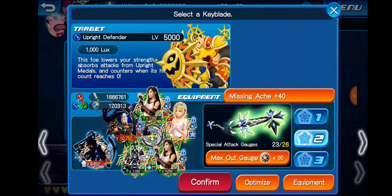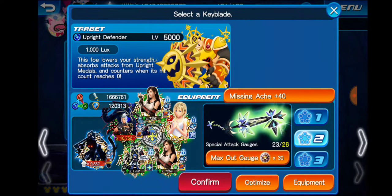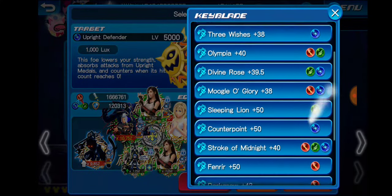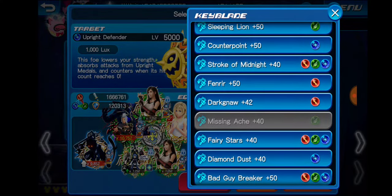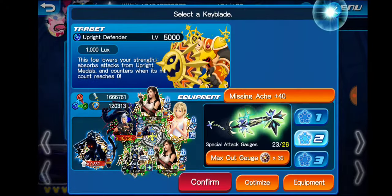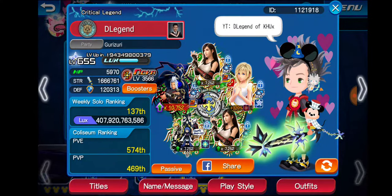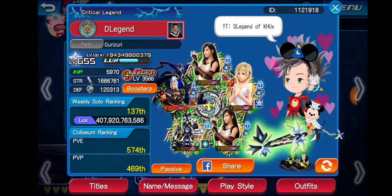Play around with it, you guys. Good luck with this. Let me know in the comments below if you need any help. Get those magic gems so you guys can upgrade your Keyblades. Right now I have four Keyblades that are level 50: Sleeping Lion, Counterpoint, Fenrir, and Bad Guy Breaker. I'm hoping to upgrade everything else because of the passive effects, as I talked about in my other video. I'll probably leave a link to that video in the description below — it's a really informative video about different reasons why you should be leveling up your Keyblades.